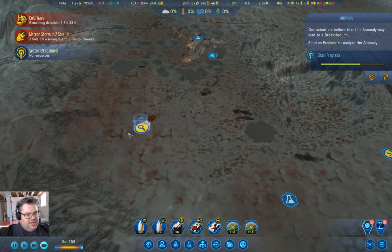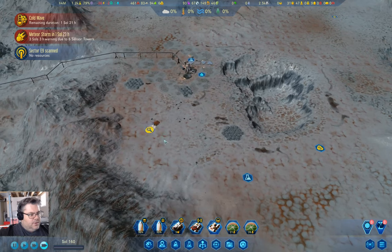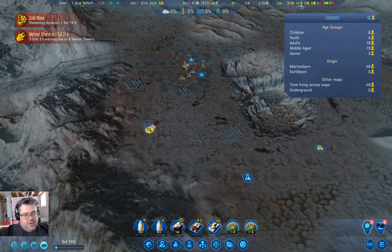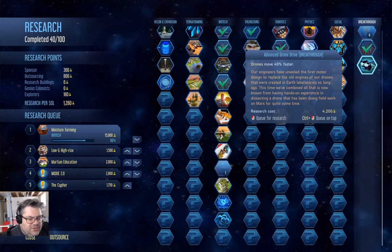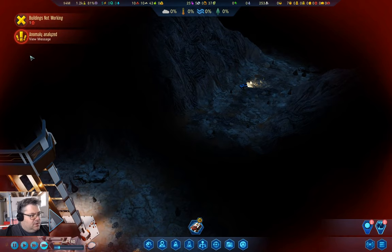It's taking a minute. Cold wave has just under two sols left. The cold wave isn't causing us any particular pain. We still have 48 people now, children are going up — that's good. Advanced Drone Drive — what's that one? Drones move 40% faster.